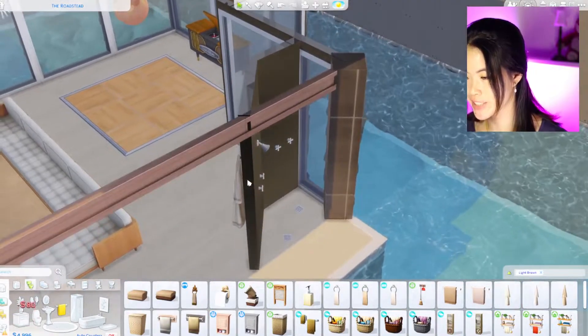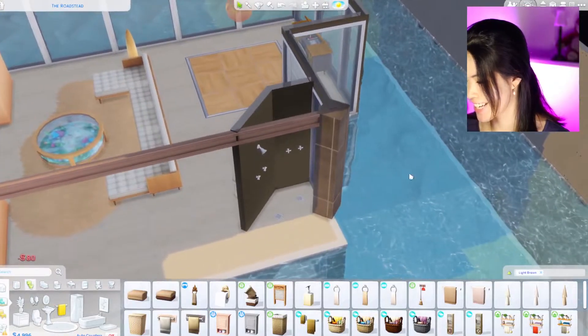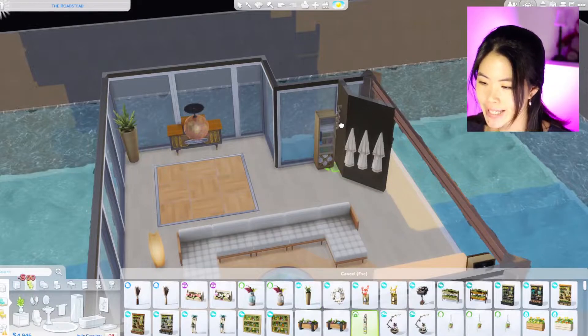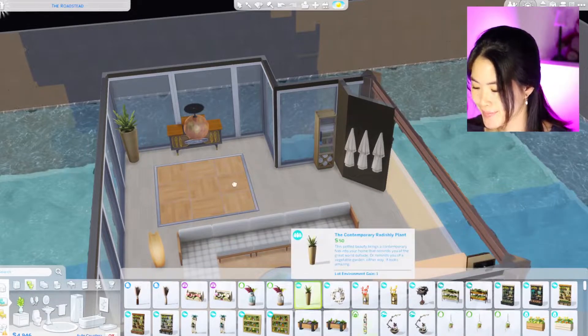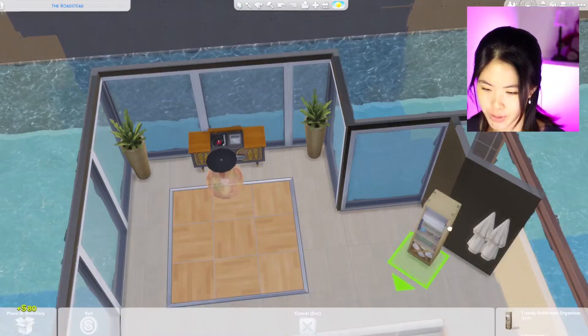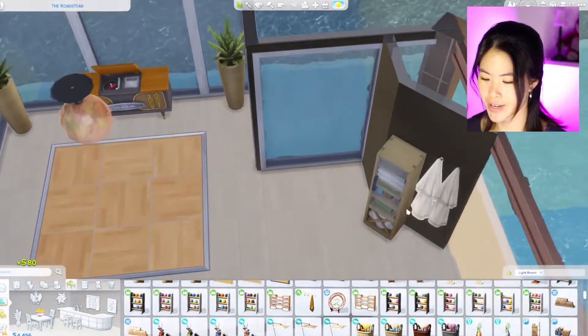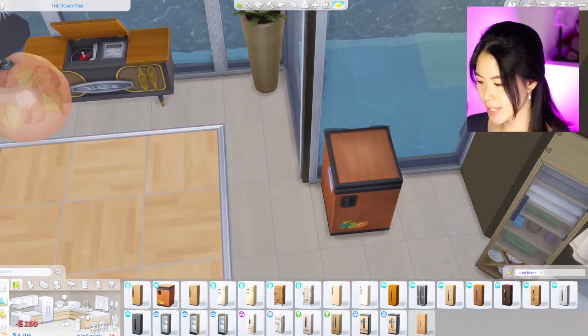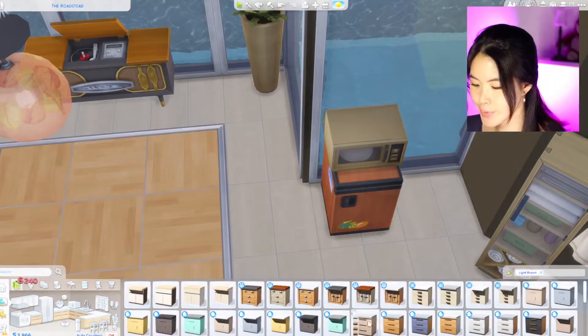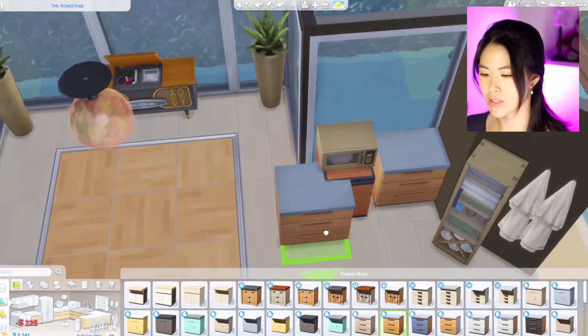I'm also going to give them a couple of these things — bathrobes — so after they go into the water they can shower. Maybe we can put in a couple of plants to make it more homey. I'm just going to put this thing there, and then I was thinking I can give them a fridge and put an oven on top of it, and also give them countertops to prepare stuff.